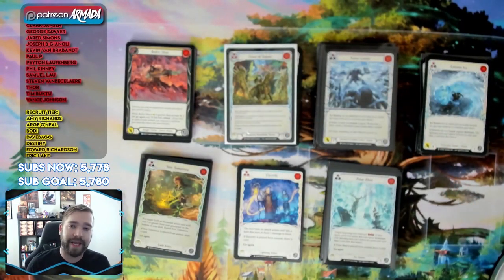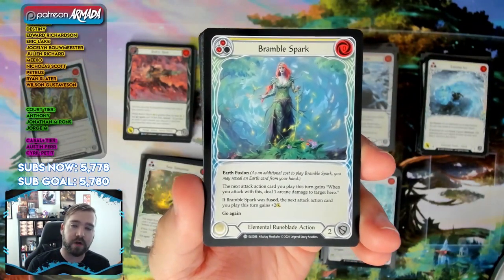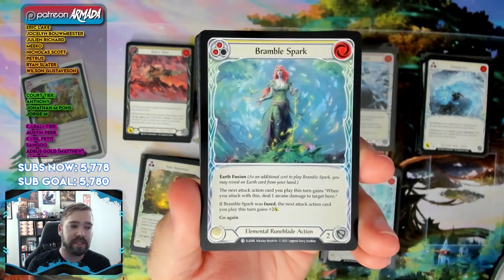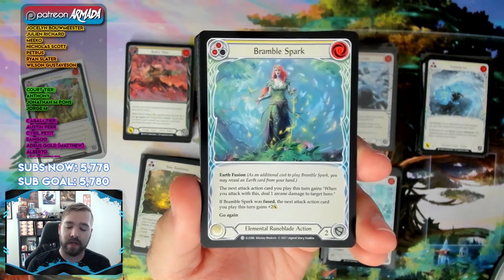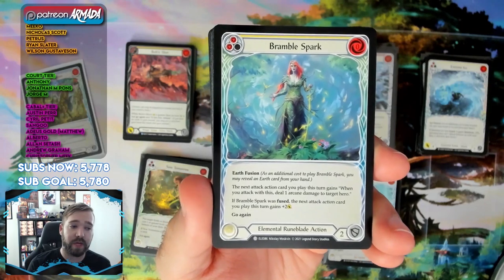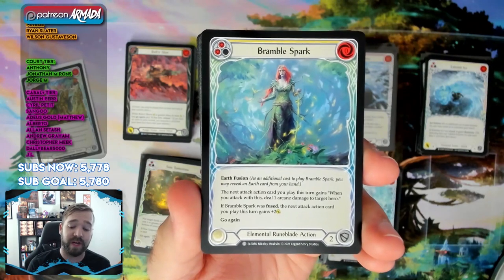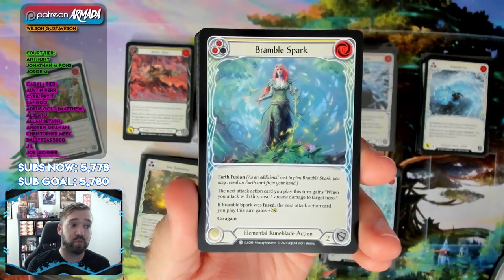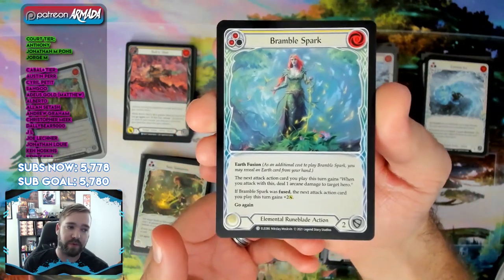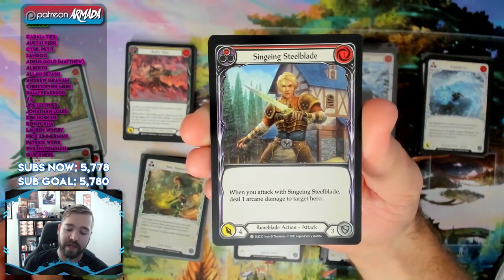Let's get hero-specific. For Briar, cards you want to look for: Bramble Spark is fantastic — it gives any of your attacks the arcane damage effect. It costs zero, and if you can fuse it, it also gives a buff. This card is super good. If you get multiple Bramble Sparks, you should be very happy.